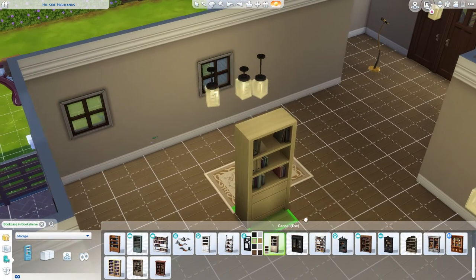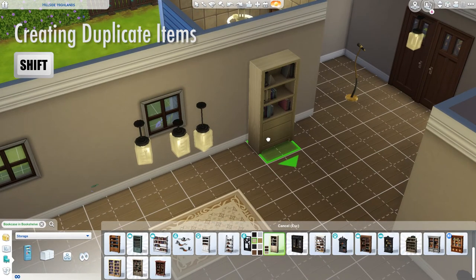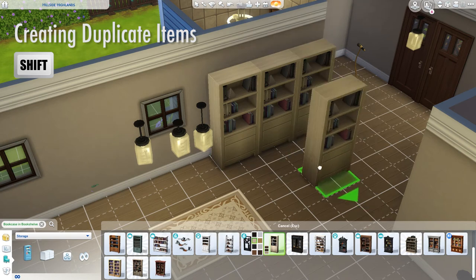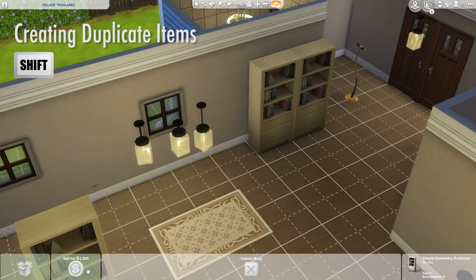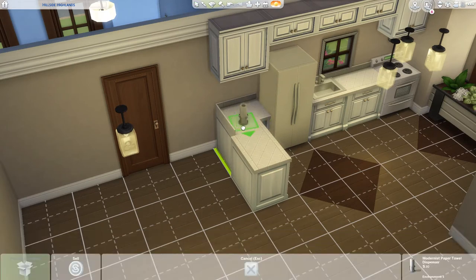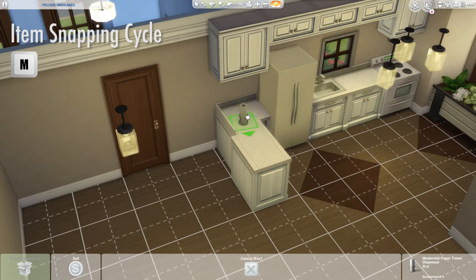The next tip is really basic but comes in handy: when placing an item, hold down the Shift key and you'll be able to create a duplicate straight away, so you can create multiple items at once. The next tip is also easy but useful — when you have different surfaces, they'll have spots where items can snap into. Rather than try to find these spots manually, you can press the M key and that will cycle the item through all the snap positions, then you can pick whichever one you want.